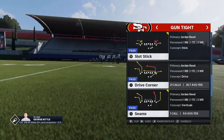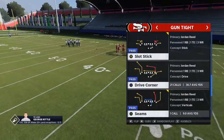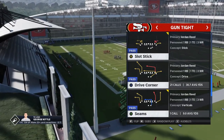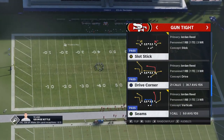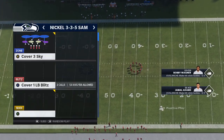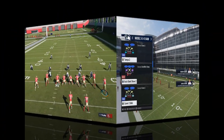I usually use the Seams play, but in this playbook it's different — you can tell by the play art. The PA Seams is actually kind of broken in this particular playbook, so I have to use the Drive Corner now to get the same effect. It's very similar so I'm not going to spend a lot of time on it. Then on the defensive side we'll start off with Tampa 2.